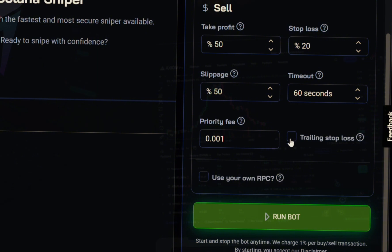Trailing stop is a slightly advanced feature — basically if the price moves up, the stop loss moves up with it. As for the custom RPC option, this is for advanced users who have private nodes and can paste their own HTTPS RPC endpoints. I usually leave mine off.